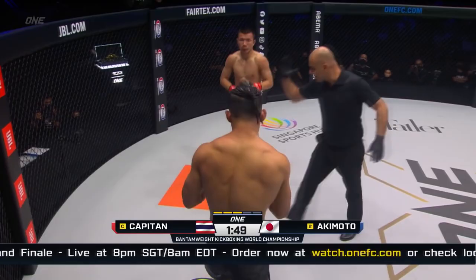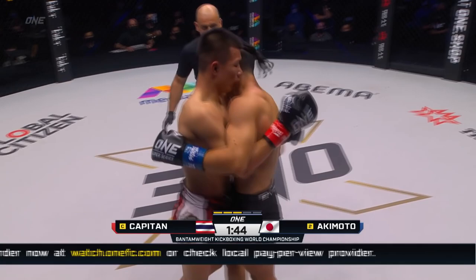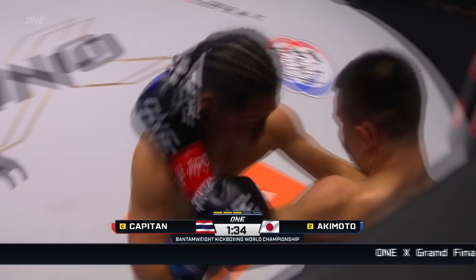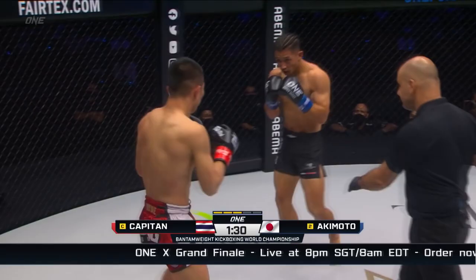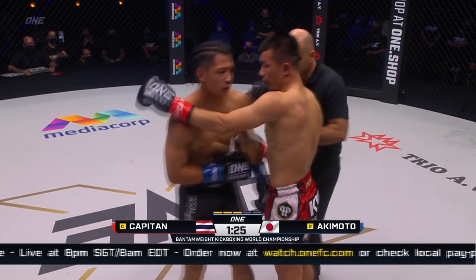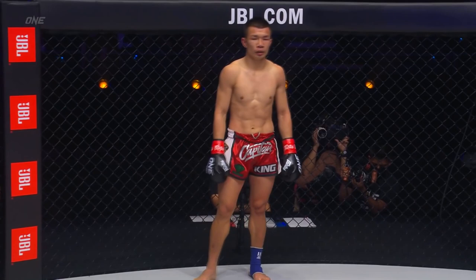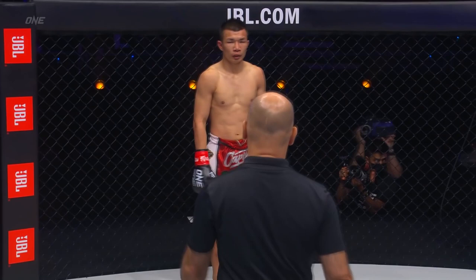Akimoto feels it. Capitan is careful — almost clinching again. Target takes the forearm, fascinating the liver. Akimoto on the hand grab, backs him up towards the fence, throws it into the midsection. You can see how Capitan uses the forearms to frame like that — it's too close to a clinch. Yellow card coming. The champion does not want to get disqualified. Another one — it's a 20% purse deduction.